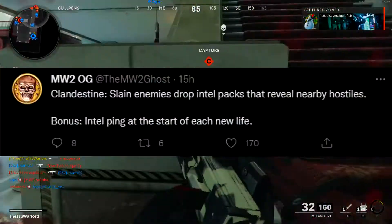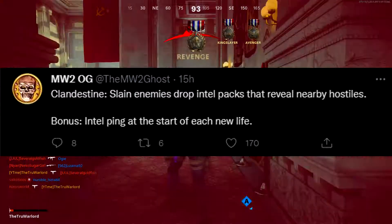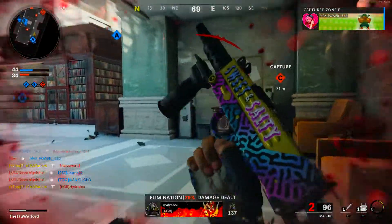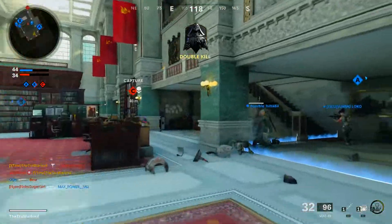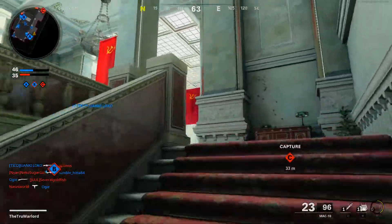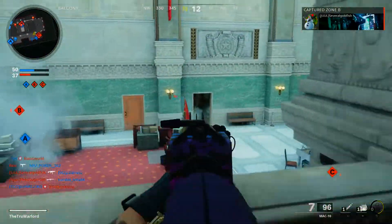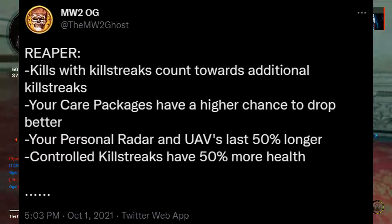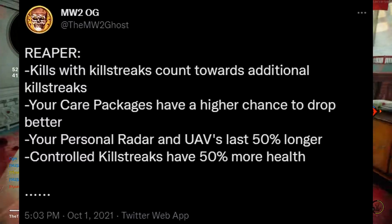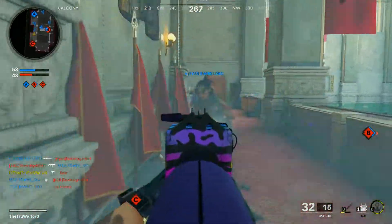Then we have Clandestine — slain enemies drop intel packets that reveal nearby hostiles, with a bonus intel ping at the start of each new life. I feel like this was a perk in Call of Duty World War II, maybe called something different. The name and description sound familiar — it might have been associated with a perk category from that game. Then the last one is Reaper — kills with killstreaks count towards additional killstreaks, care packages have a higher chance to drop better items, personal radar and UAVs last 50% longer, and controlled killstreaks have 50% more health.